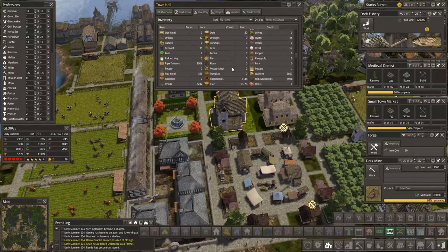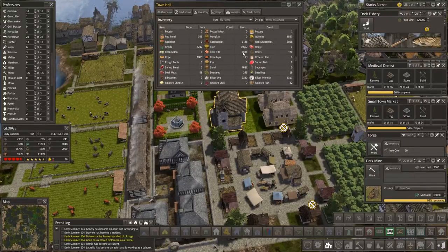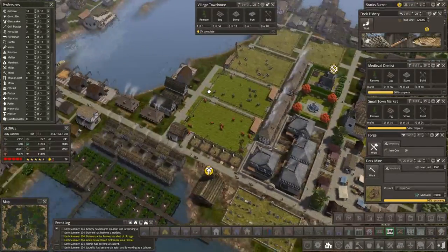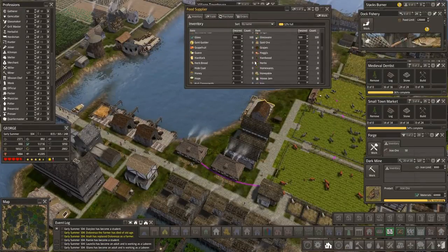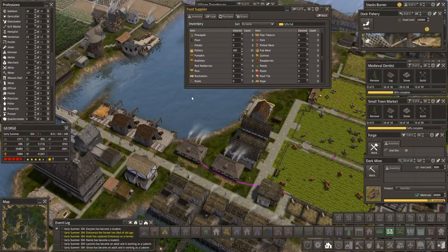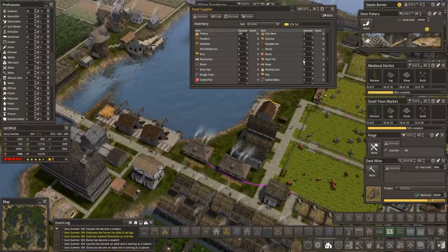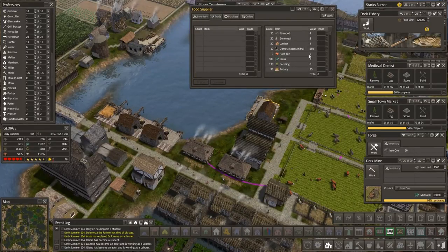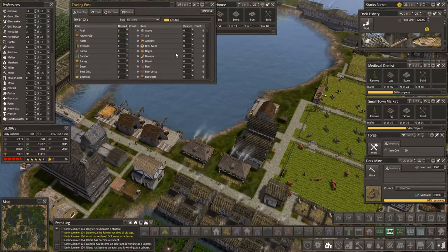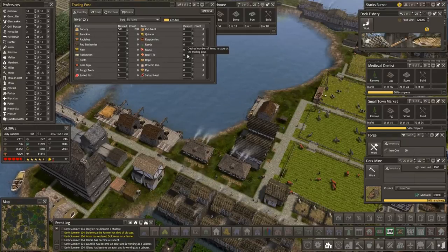We're down to 2300 logs from all the building. Roofing tiles — 7000! We need to be selling some. We have 12 in inventory. Let's add roofing tiles — put 1000 in here. We need to do an emergency food purchase too. Let's check what roofing tiles are worth — five each. There's 5000 more available. Let's put 500 over here too.